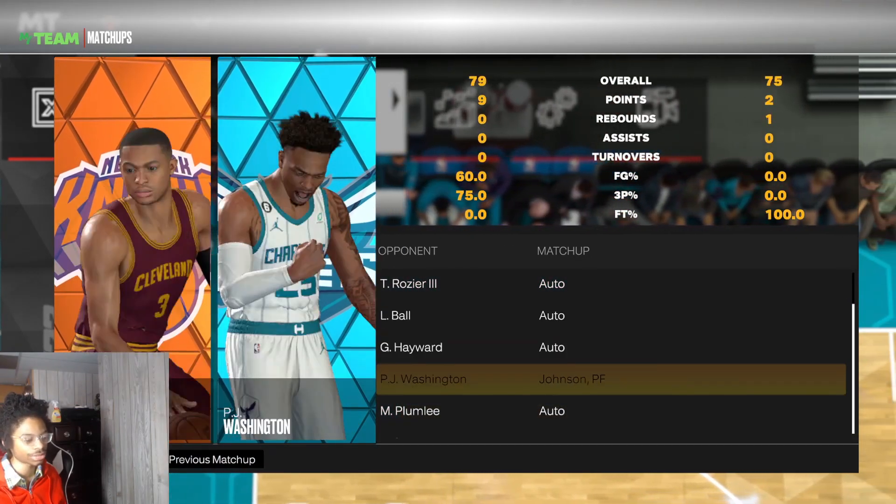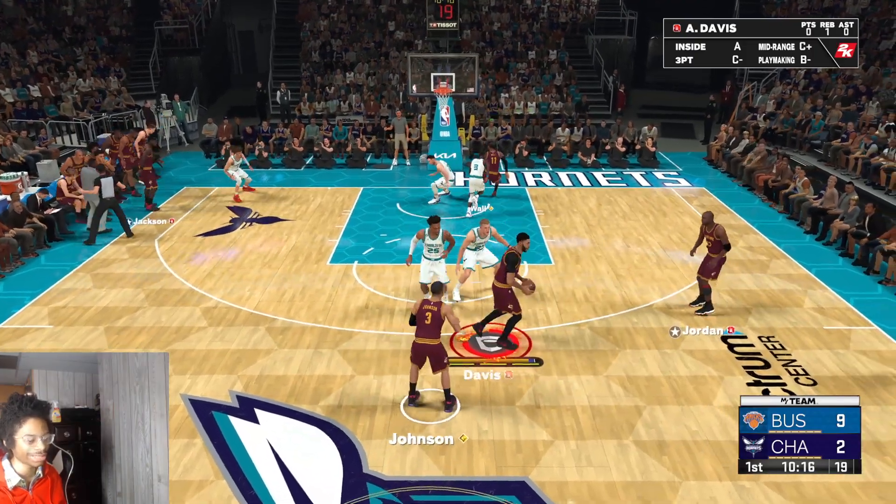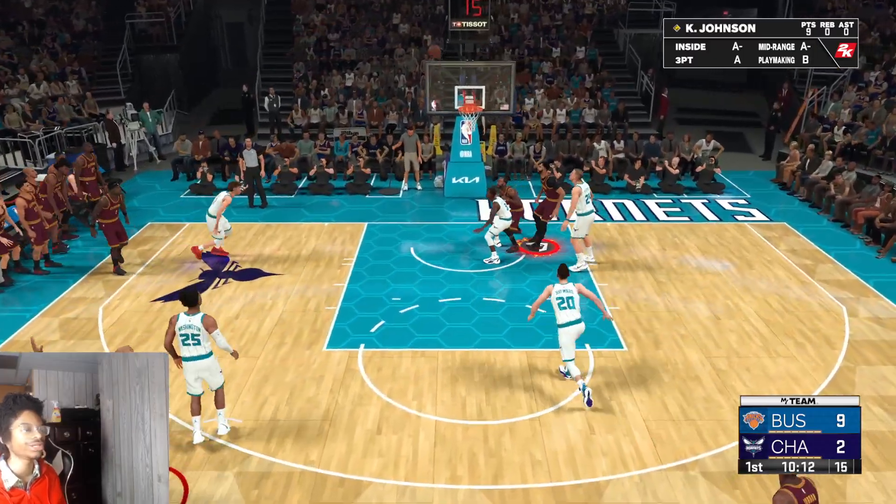You can take another free pointer — bang. You can hold A to make your player switch. And all you do is press X — got a steal. Now all you got to do is come over to your matchups, you got your one steal. Change your matchups. Put Keldon Johnson back on. TJ Washington — another free, it's too easy. Bing.